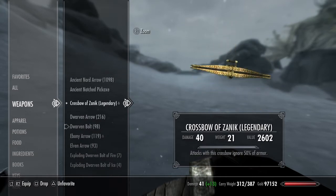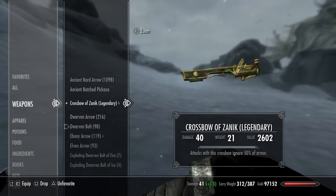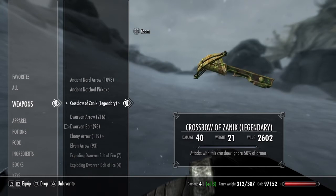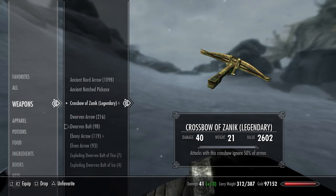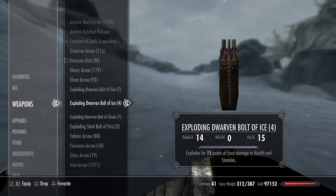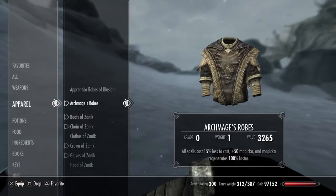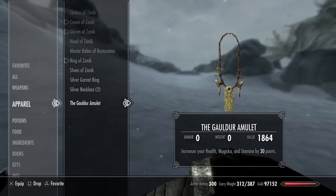My ranged weapon is a Dwarven Crossbow that I upgraded to 40 damage - pretty good especially since I'm not really an archer. It ignores 50 percent of armor. I believe the enchantments are stamina absorption and chaos damage. I'm currently using Dwarven bolts but I usually use exploding Dwarven bolts, typically shock.